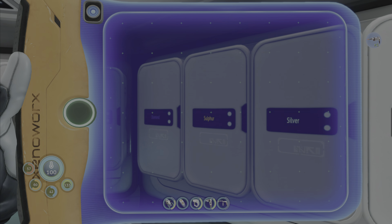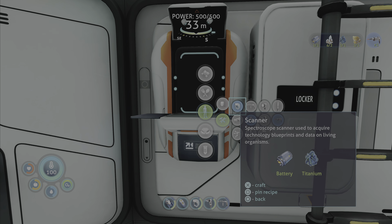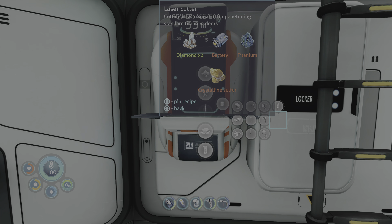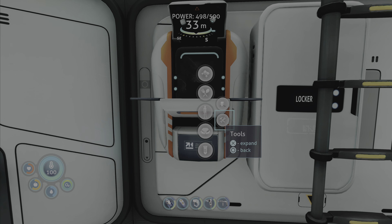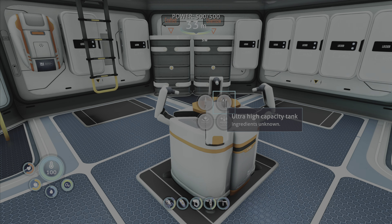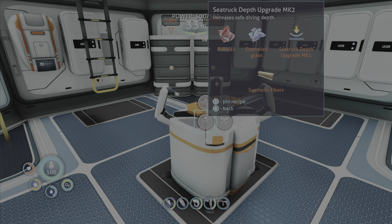Let's get back here. Let's do what we gotta do. Let's get everything figured out. Let's head back, craft the modification station, and see what we need for that depth upgrade.